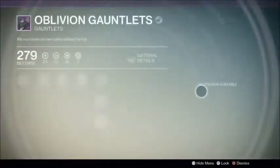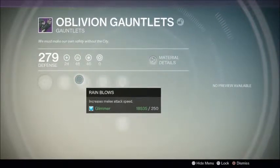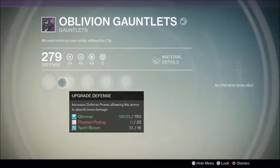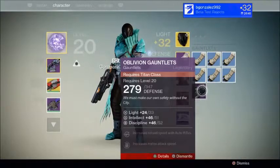Titan gauntlets. Increase melee speed and carry more auto rifles. Reload speed — increase reload speed. Upload auto rifle. Didn't really interest me, so I'm going to get rid of that too.